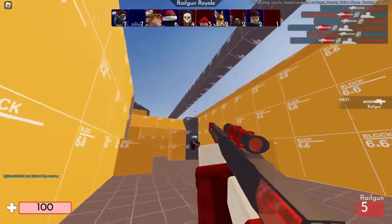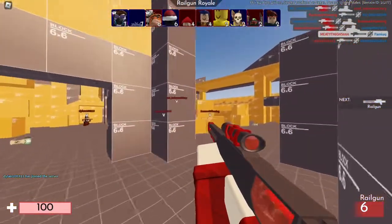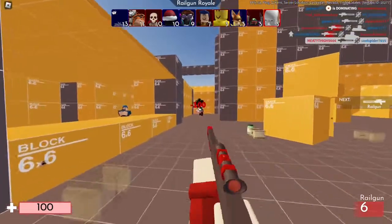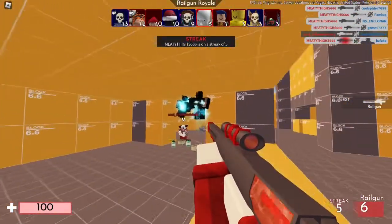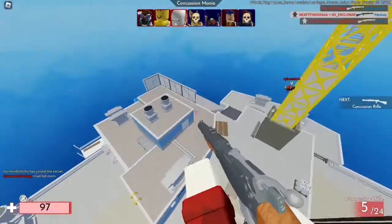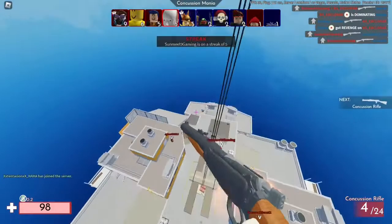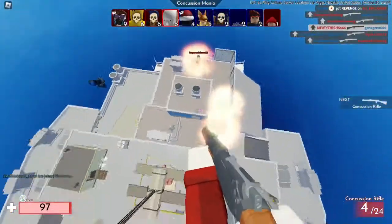Tip number 4, and probably the biggest gameplay change for easier wins, is to use a controller. Unfortunately if you're on mobile you're mostly out of luck, but for the rest of us a controller can really help securing wins. With a controller, you have easier control over your method of looking around. Using a small thumbstick is lighter and easier to move than a big bogey mouse. And obviously you need to look around to kill players. That's why using a controller — any kind of controller — is better than using a mouse, and you'll see most pro players using controllers at the highest level.